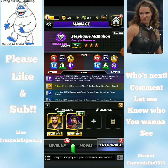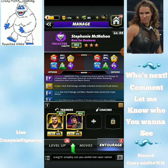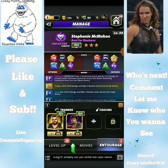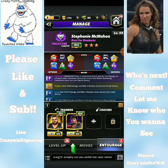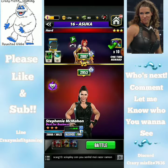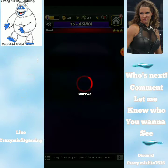A good entourage for this moveset would be Daniel Bryan, which I do not have, or you could put in Stone Cold the Rattlesnake to beef up the submission. We're going up against Asuka here, let's see how we do.